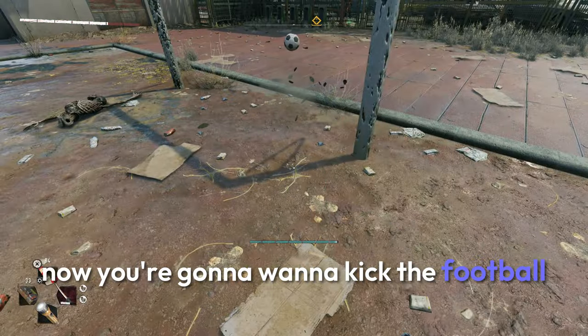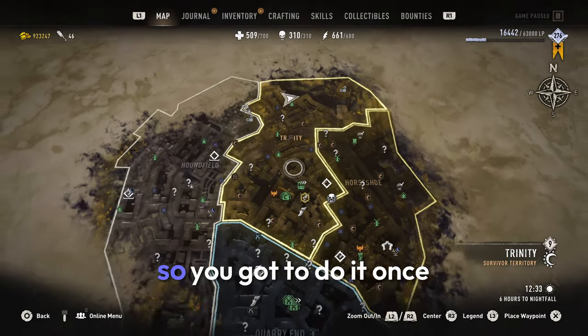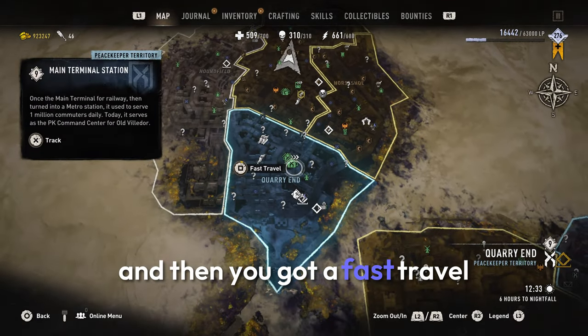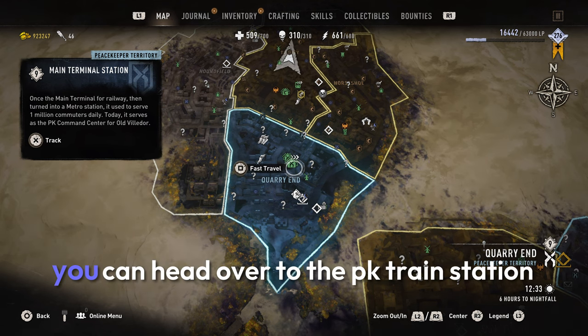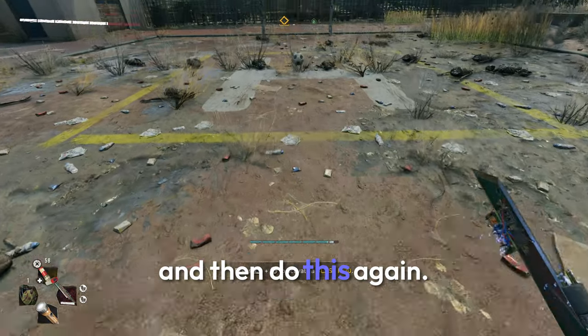You're gonna want to kick the football into the goal nine times, but you can't do them nine times in a row. You have to do it once and then fast travel out of the Trinity area. You can head over to the PK train station and then fast travel back and then do this again.